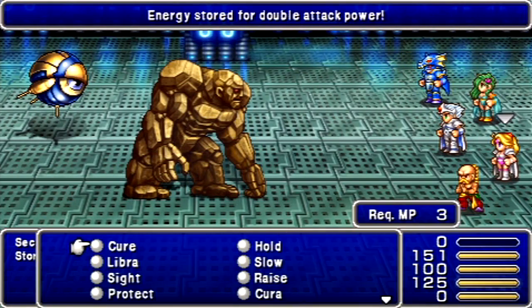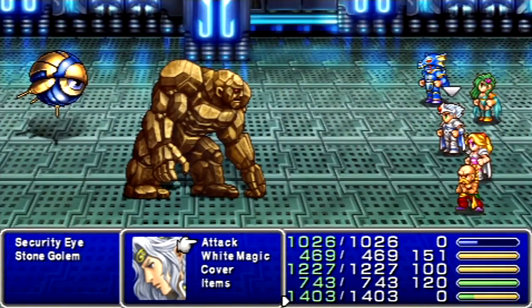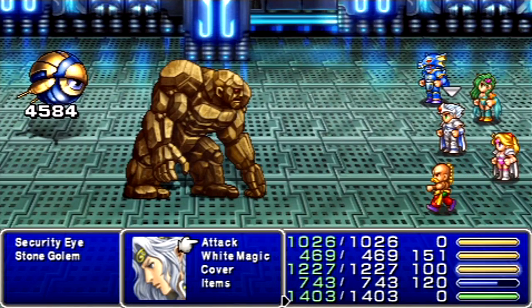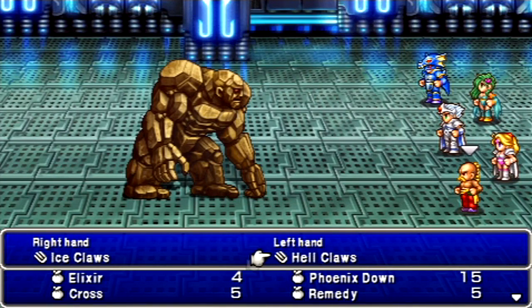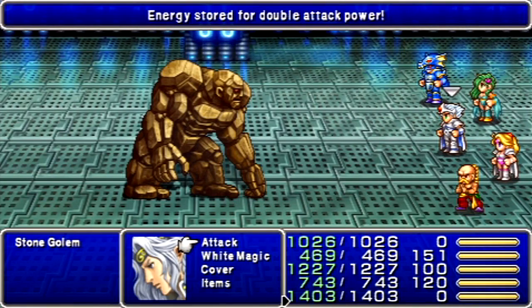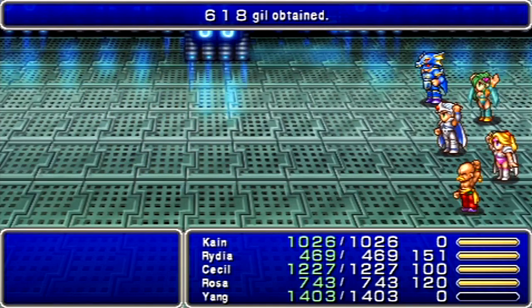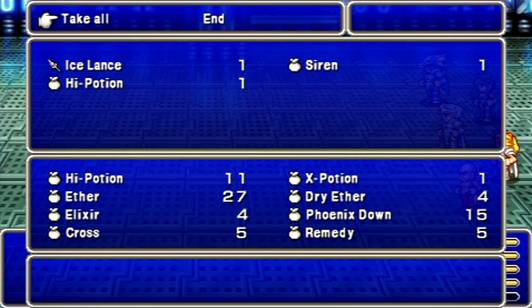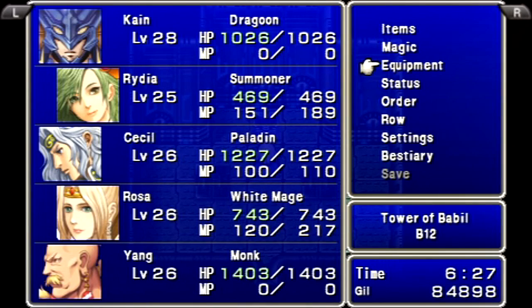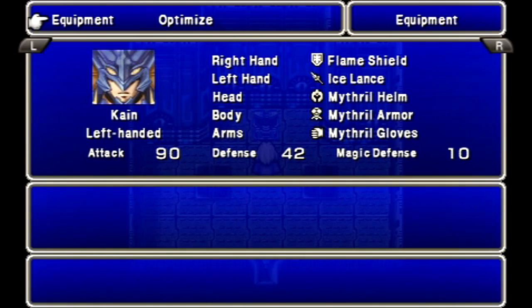Here we got another enemy — Stone Golem! With these guys, you can use Hold on them, and that'll keep them in place for a while. Let Yang have the honors here — Ice Claws, Fairy Claws, Focus! Look at that damage! The Fairy Claws deal quadruple damage to Giants, and the Ice Claws deal double damage since he's weak to ice. We got an Ice Lance and a Siren! That really helps us out a lot.